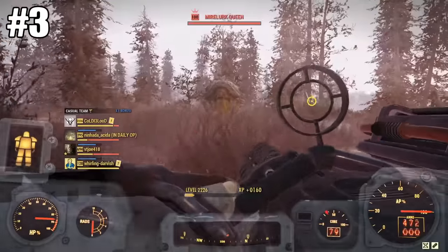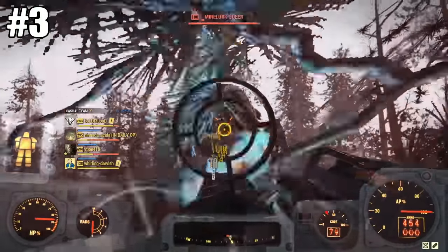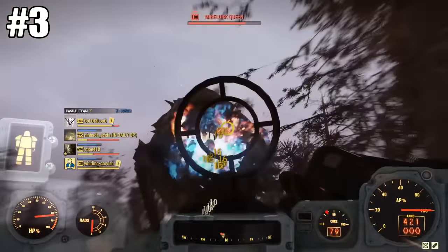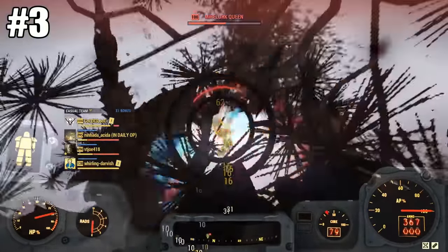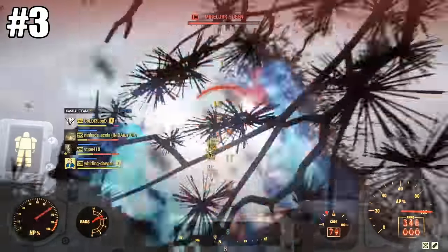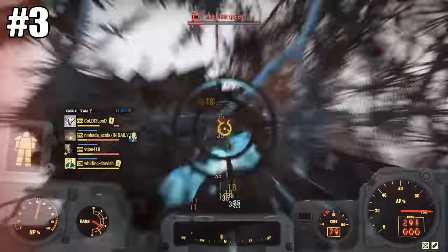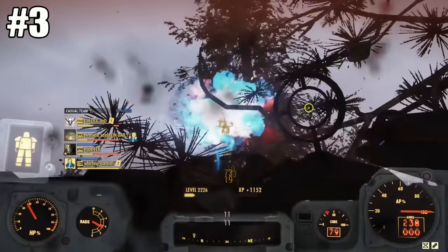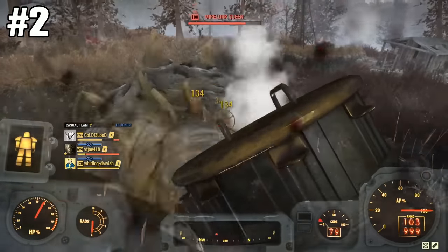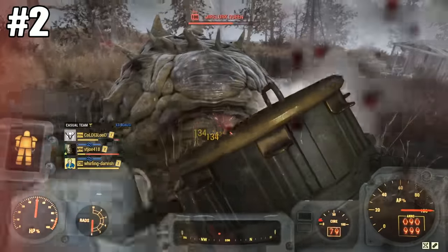At number three we have the Goss minigun. According to Turtle's DPS list, which I did consult before this video, and I would agree — for damage per second the Goss minigun is probably the most powerful gun for heavy builds. Except the ammo is extremely expensive and it chews through it very fast, and the gun is not easily obtainable. You have to do quest after quest to get it, or get lucky and get the plan from Minerva, which is probably the best way to go.